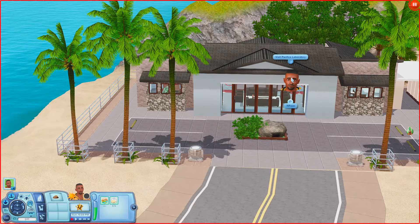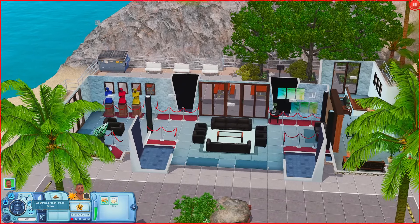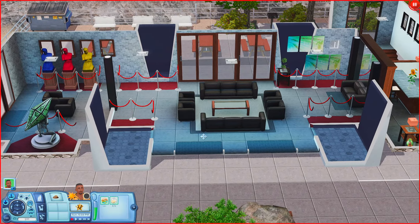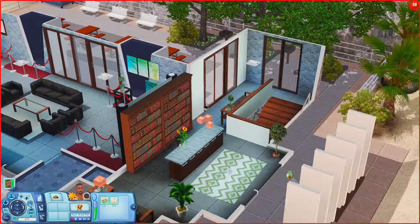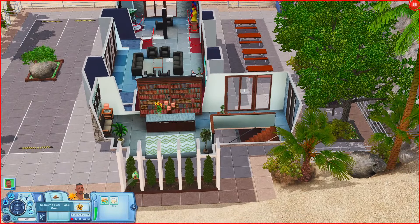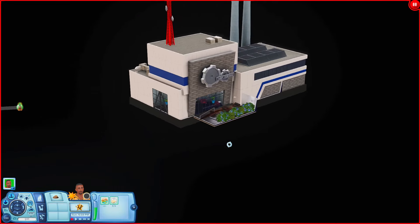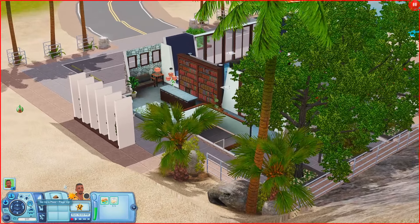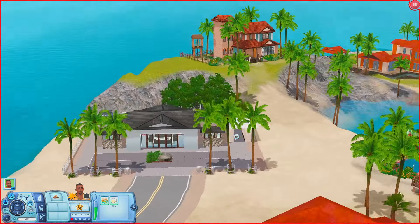I'm going over this way for a second. This lot is listed as the Pacifica Laboratory, but it's actually a functional rabbit hole. It honestly looks like a museum on the upper floor — you have places to sit and some art on display. But you can actually go down below, and at the bottom is your base game rabbit hole. That makes a lot of sense — I was wondering how there could be a science lab if you can open up the building. I really like that.